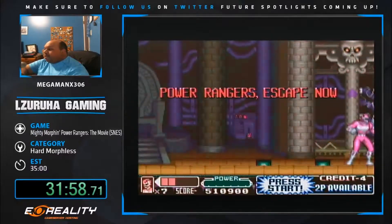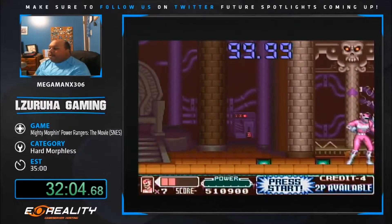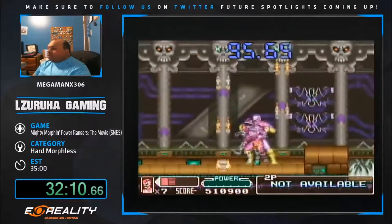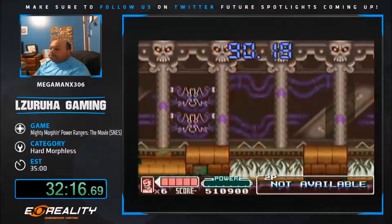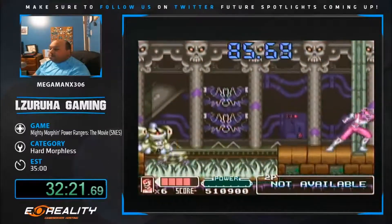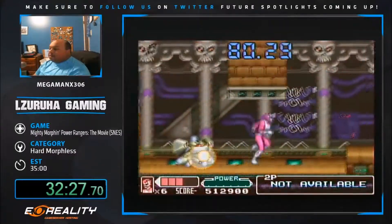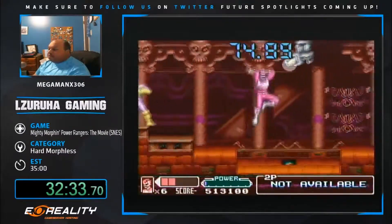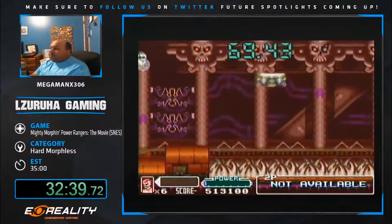A drawback of this game: even though you get to use the rangers, you don't get to use their megazords. The Genesis one you do, and the other ones like the Fighting Edition and the other Super Nintendo game, you get to use the megazords - but not in this game. It makes an appearance but you never get to use it. Backflip to take some damage reduction here. There are a couple of backflips here for damage reduction. I missed the leap of faith since I missed the platform alignment.